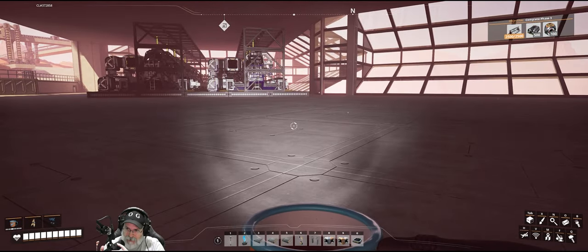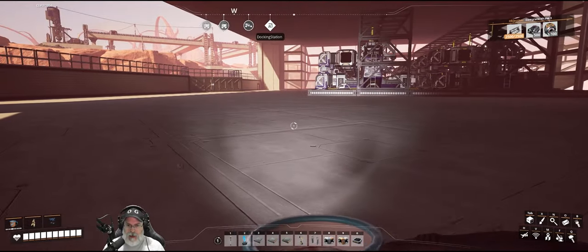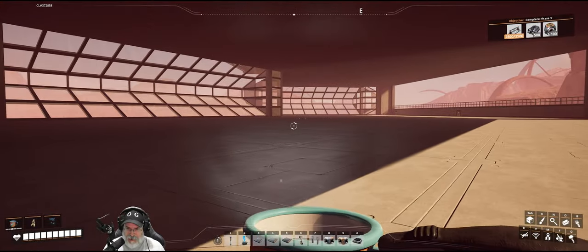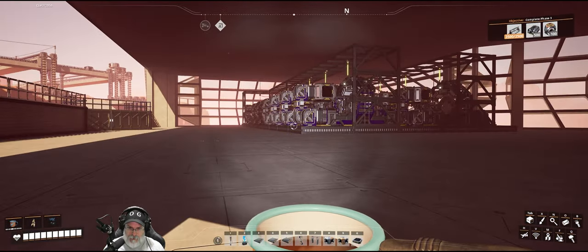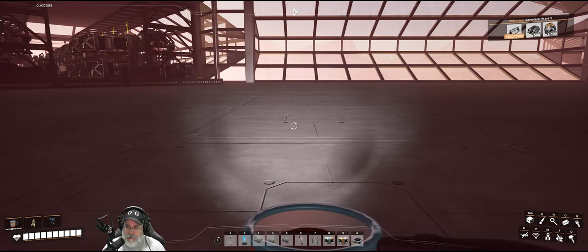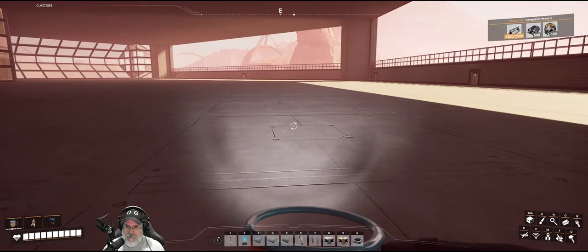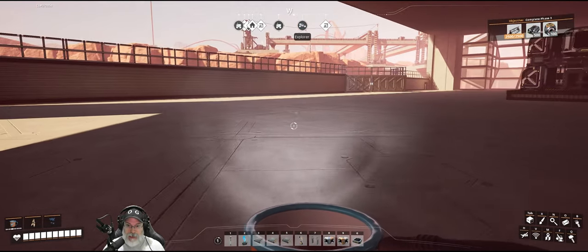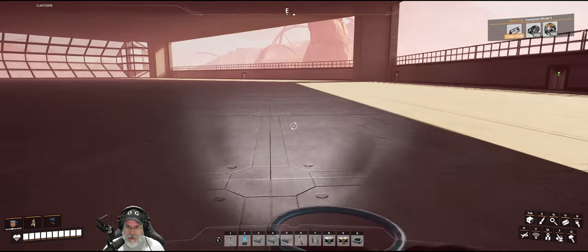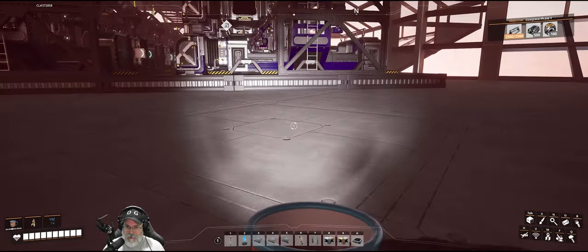Welcome back, everybody, to Satisfactory. I'm the Bearded OG, and in this episode we are going to get our iron and steel ingot production set up as the next step in this multi-step build. I have the blueprints already built, so building the machines and the logistics under them should be fairly quick, but neatly running all of the conveyor belts over here is going to be the most work.